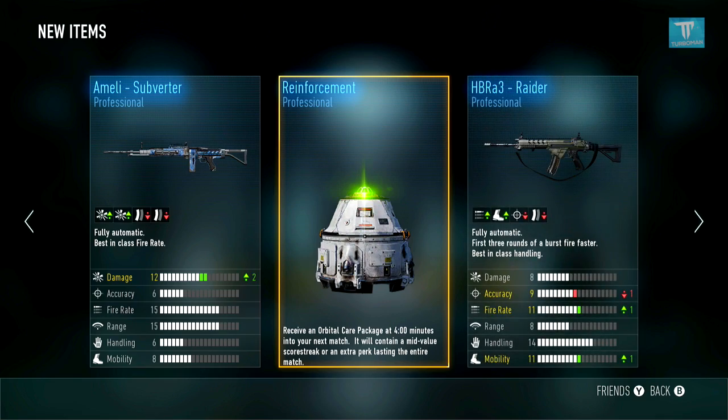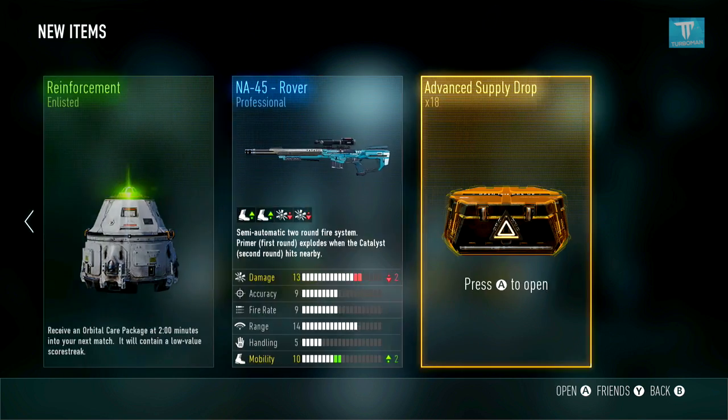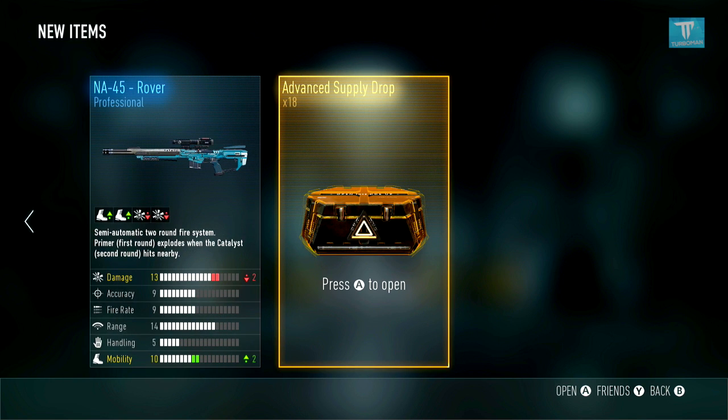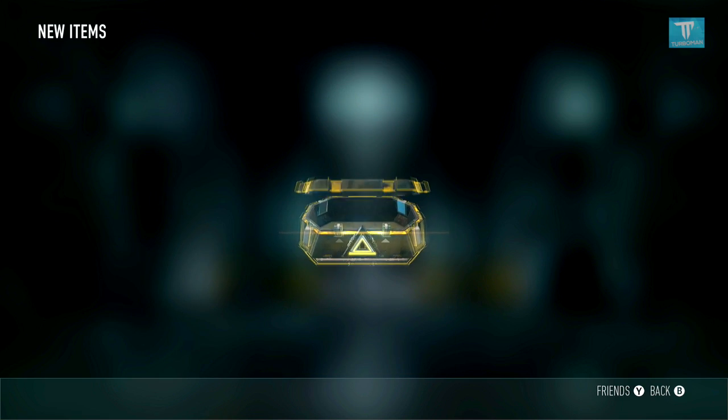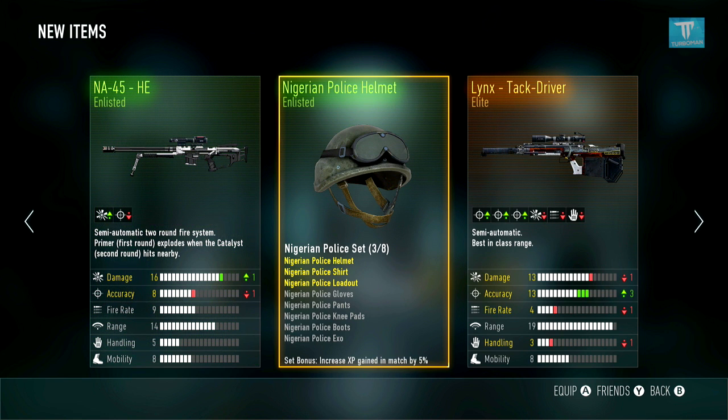Ameli Subverter — not a bad drop, the Subverter is actually a pretty good Ameli. Now here's where all the money is at, guys — literally all the money. Hopefully I get a legendary. Let's get into it — stop wasting time. Come on, elite! Alright, what's this? Link's Tech Driver.